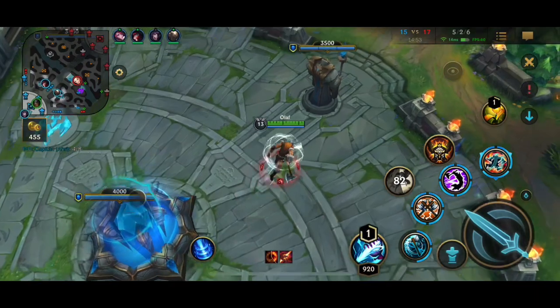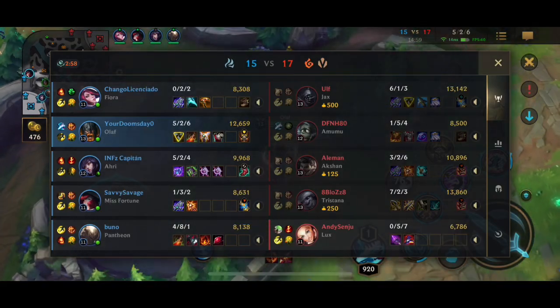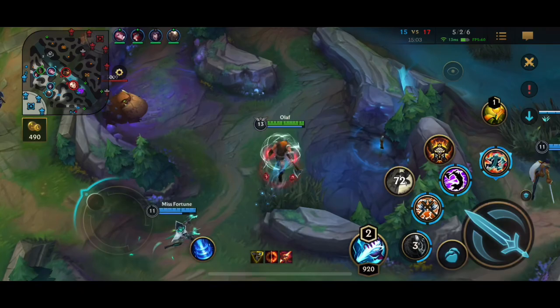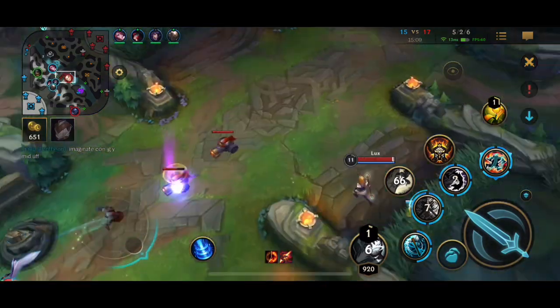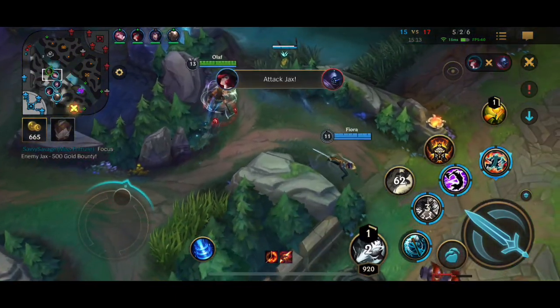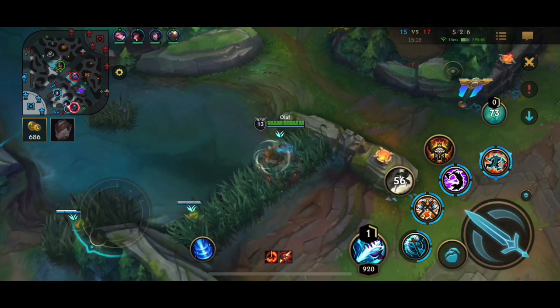I actually go for a Frozen Heart for my last defensive item. The reason for that is the Jax's attack speed, the Ezreal, plus the Tristana — I really wanted Frozen Heart. I think I might have actually skipped Steric's this match. Normally I would build it, but this match I was looking to go Frozen Heart into Randuin's, just because they had so much attack damage, attack speed, and crit.